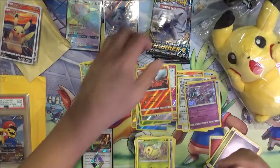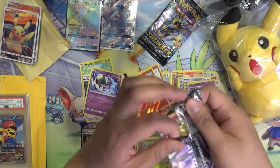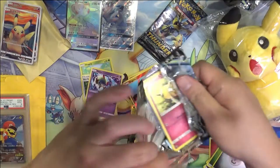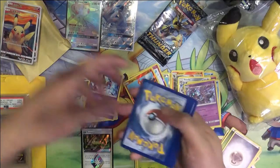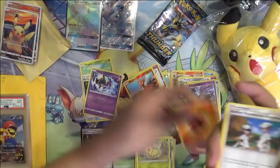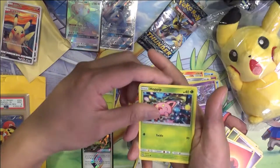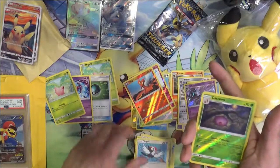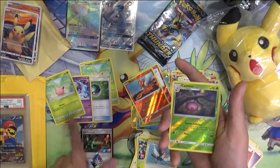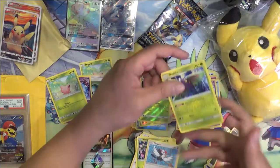That's it for the mail day. We'll wrap up the opening with the last three packs. So far we got a single hit of a full art. Fire energy, Curly, Minty, Cutie Fly, Hoppip — nice. It's Jumpluff — that one's probably not the one you want. Cascoon, Dust Dots.